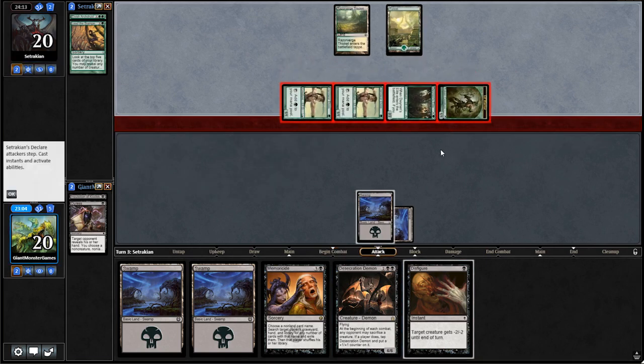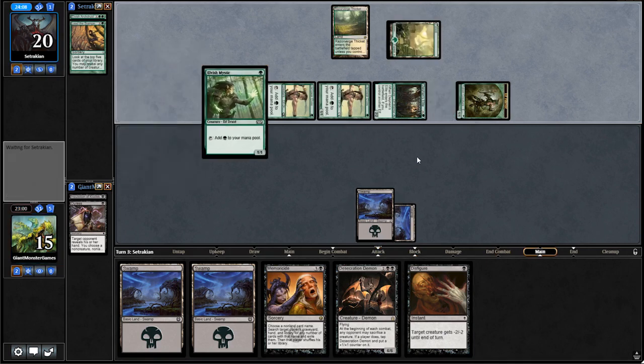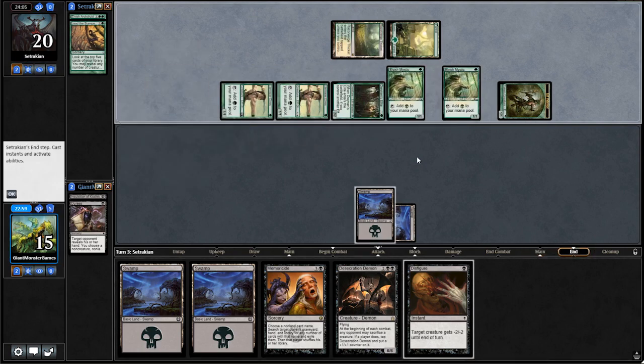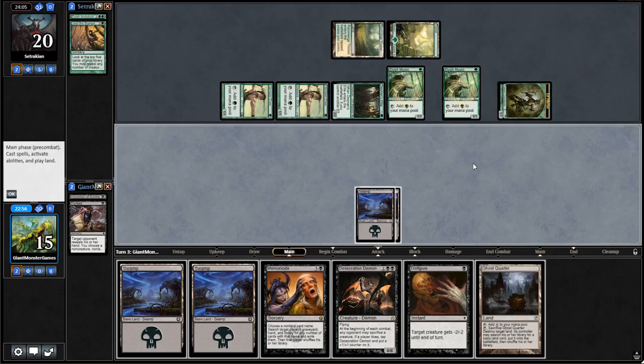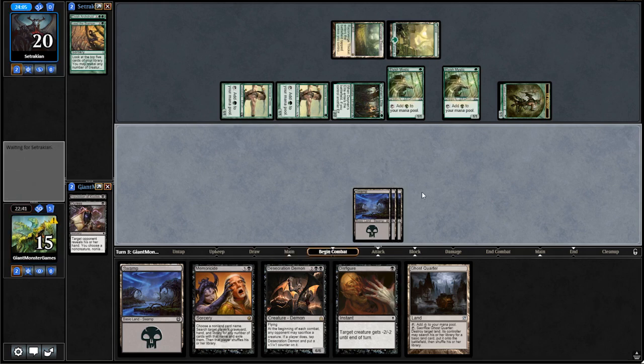We take five damage — which sucks. He plays a Mystic, then double Mystic. We draw a Ghost Quarter — absolutely not what we needed. I think what we'll do is Disfigure something on our opponent's end step, no matter what. We also need to Memoricide for something. Our opponent goes straight to combat.